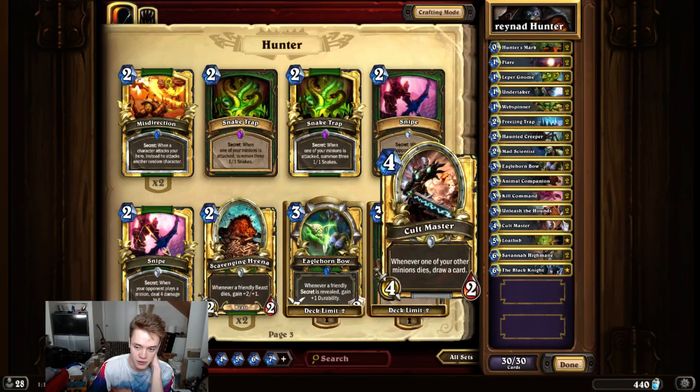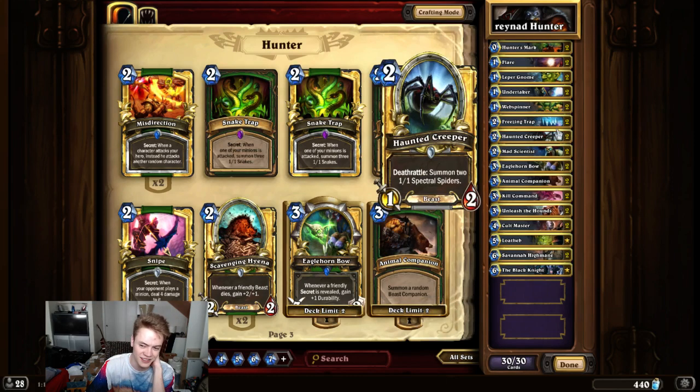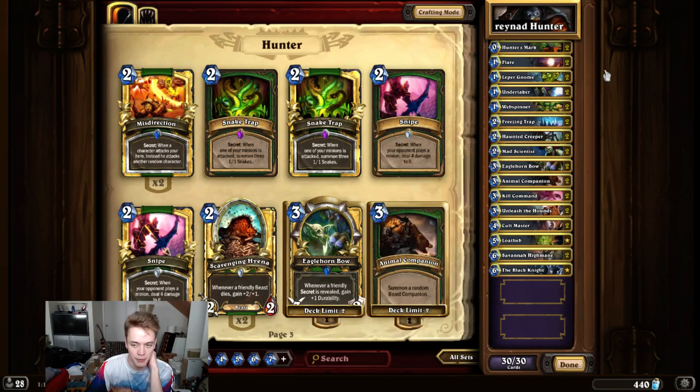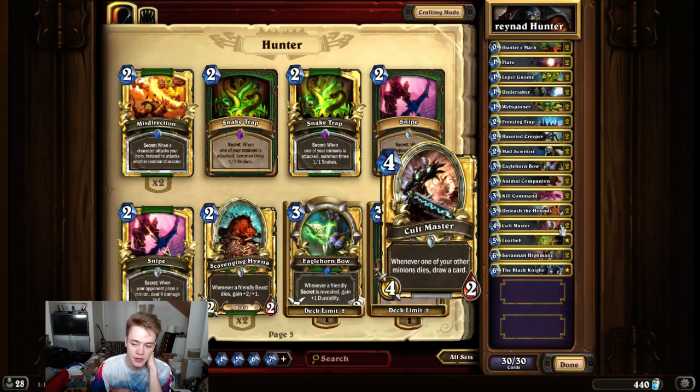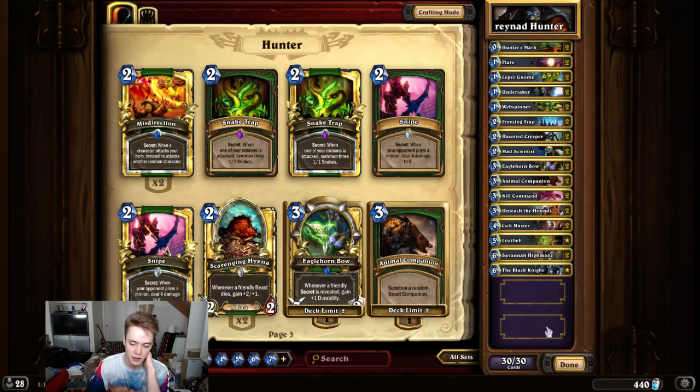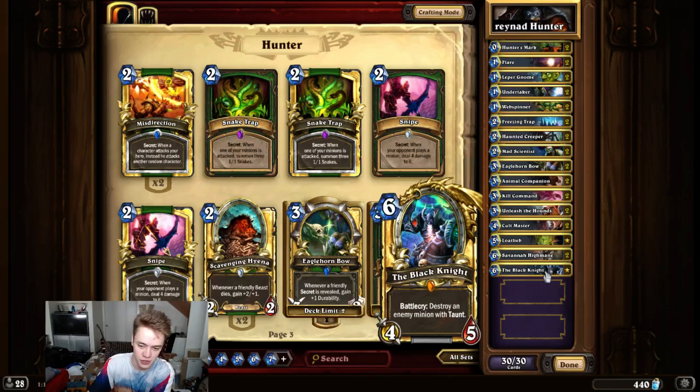Cult Master is actually really strong just to play on turn four if you have, for example, Haunted Creeper Spiders sticking around. It just gives you draws off Leper Gnome, and works really well with Hunter's Mark. This card's been pretty solid so far. I do have the one Black Knight to round out the deck, because most lists play some sort of taunt, usually Sludge Belcher, so Black Knight will pretty much always be active.